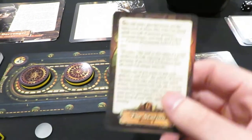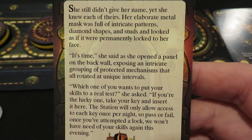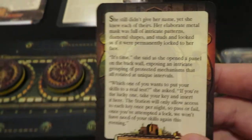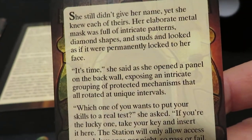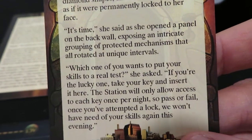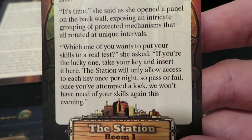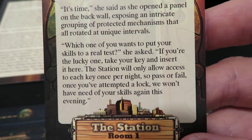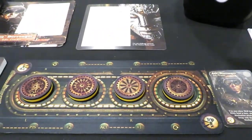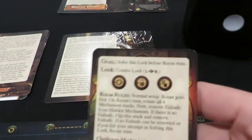So we're going to pull the station room one card. 'She didn't give her name, yet she knew each of theirs. Her elaborate metal mask was full of intricate patterns, diamond shapes and studs, and looked as if it was permanently locked to her face. It's time, she said, as she opened a panel on the back wall exposing an intricate grouping of protected mechanisms that all rotated at unique intervals. Which one of you wants to put your skills to a real test? The station will only allow access to each key once per night. So pass or fail, once you've attempted a lock, we won't have need of your skills again this evening.' This is talking about the fact that once you fail trying to go through a room, you are gone - and this is where you'd move on to your next lockpicker.